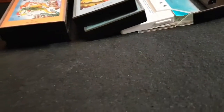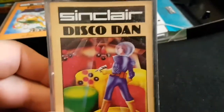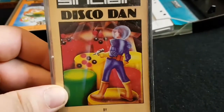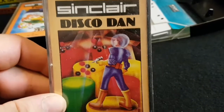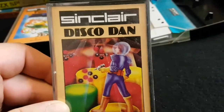Oh Mummy's on the move. And the last one I have is Disco Dan. I used to love Disco Dan. I've got a feeling it's very similar — you've got to jump on the circles and get them the same colours. So that's Disco Dan — very similar to Q-Bert, sort of a bit of a Q-Bert ripoff. You had to jump on the circles to change your colours.